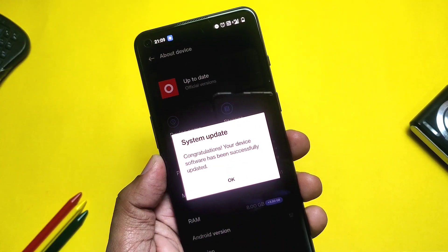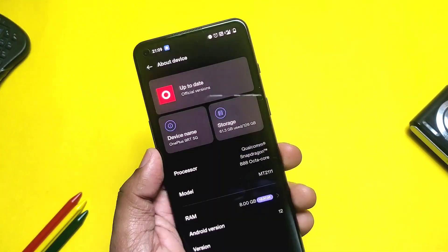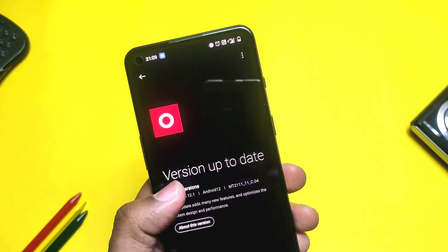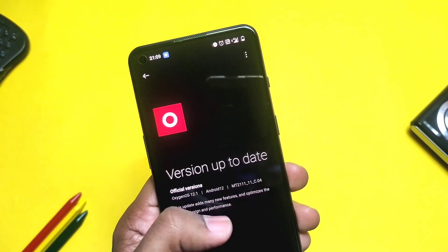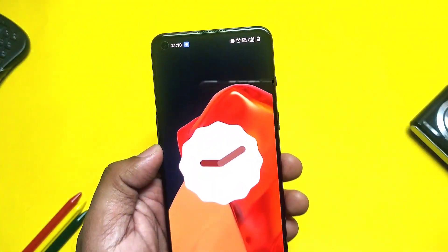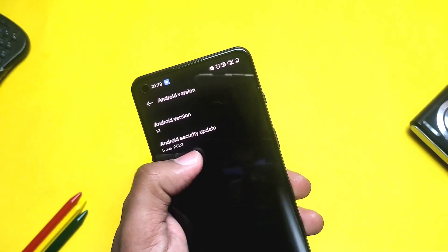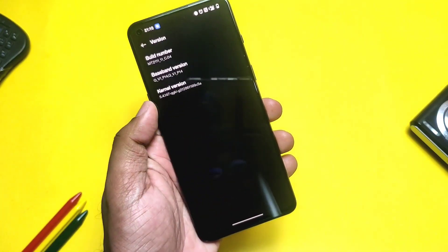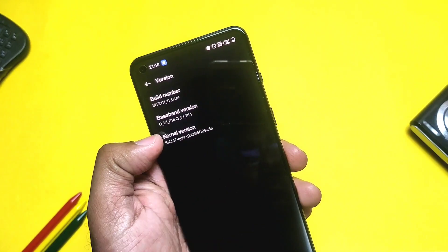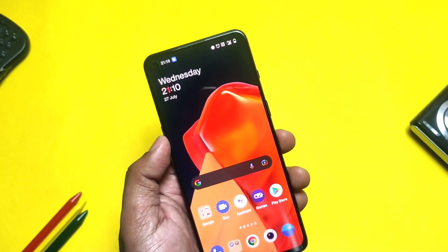Let's jump to About Phone to check the changelog. It's showing the official version with no beta tag, confirming this is the stable OxygenOS 12.1 Android 12 C04 version. We got the latest security patch of 5 July 2022, and in the version section we can see we are on build number C04 with the same kernel version 5.4.147.